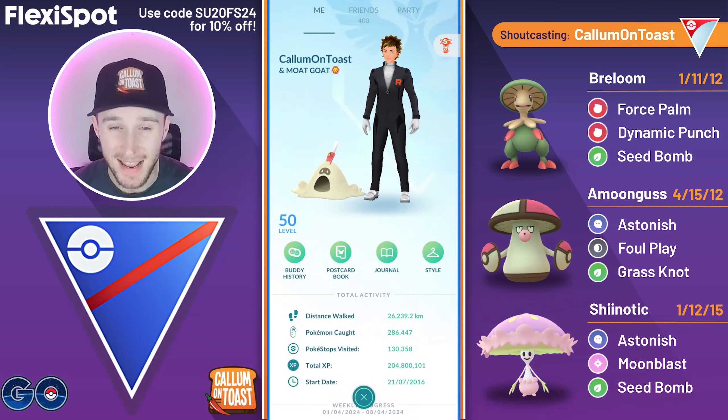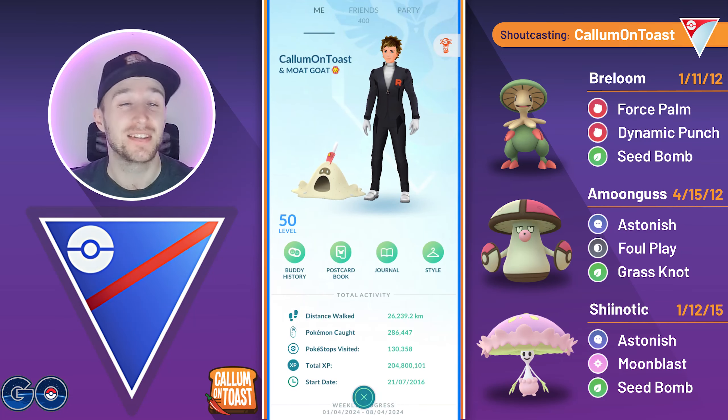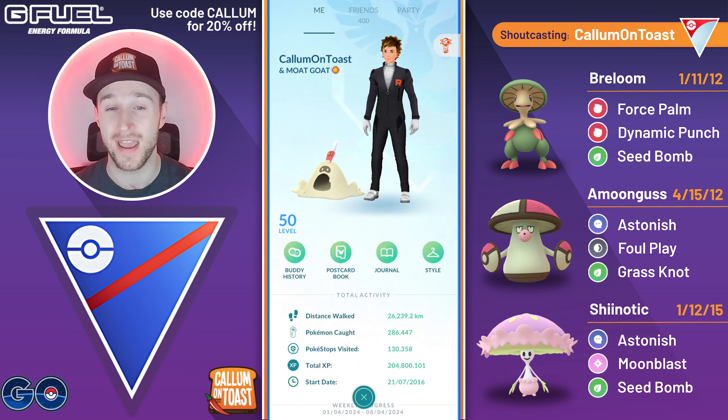What's up everyone, I'm Calamontos and in today's video I'm going to be showcasing some insane battles in the Open Great League featuring a triple buff Mushroom themed team with Breloom running Force Palm in the lead and Amoongus and Shiinotic in the back running Astonish.